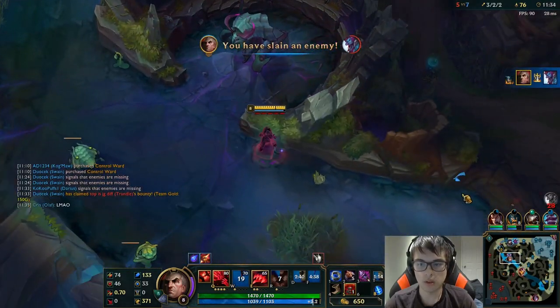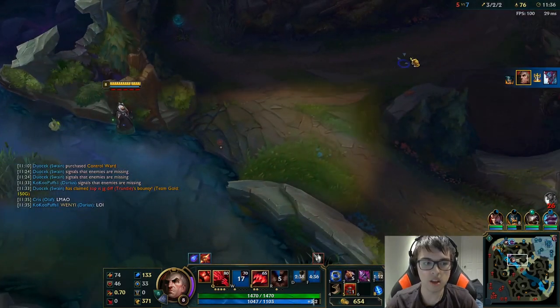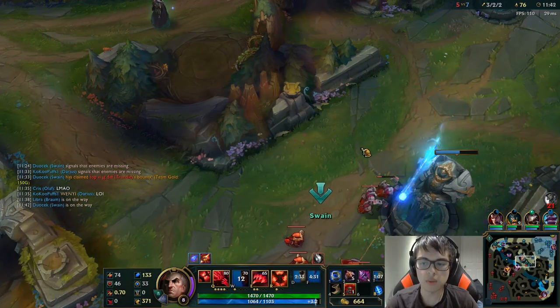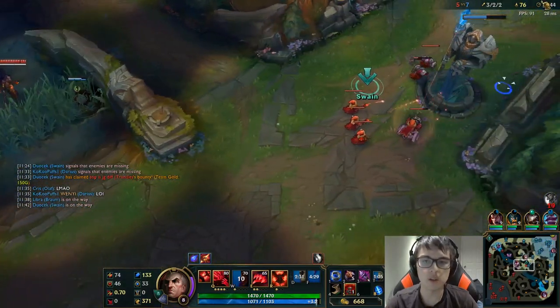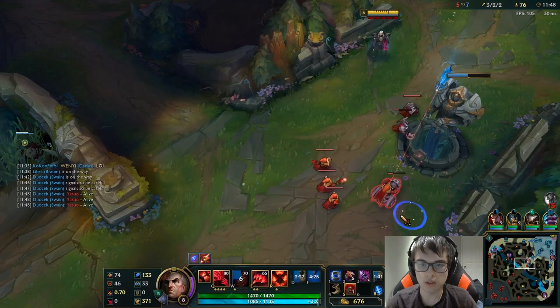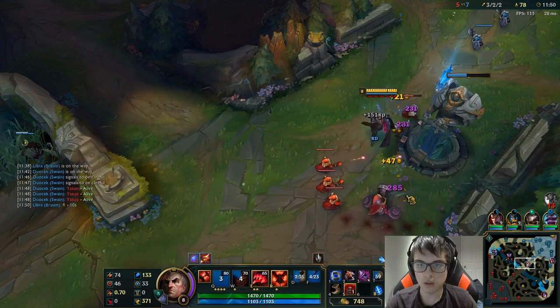Nice — I got a kill, and Olaf got an assist, so that's actually a lot of money. I'm not walking that way because I know Yasuo's right there. I'm going to ping that Yasuo's position so my team knows.